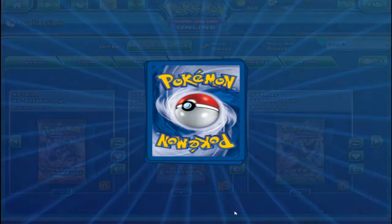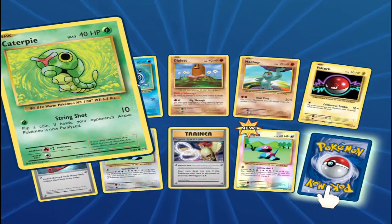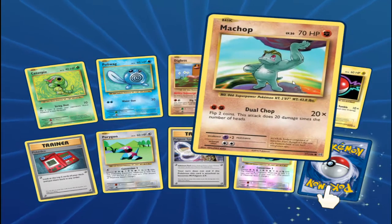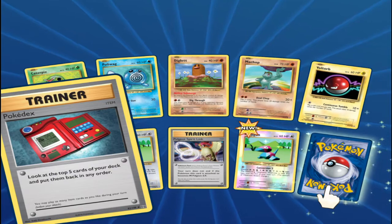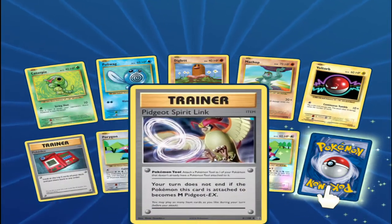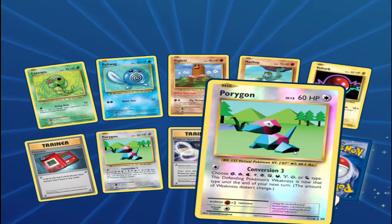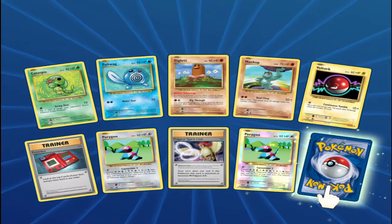Let's open another pack. My head's falling right now, I need more sleep. First off, I've got a Canopy, a Polywag, a D-Ecanic, a Machop, a Mordor, a Pokedex, a Porygon — very nice. Reverse Holo Porygon. And our Rare is Canopy.